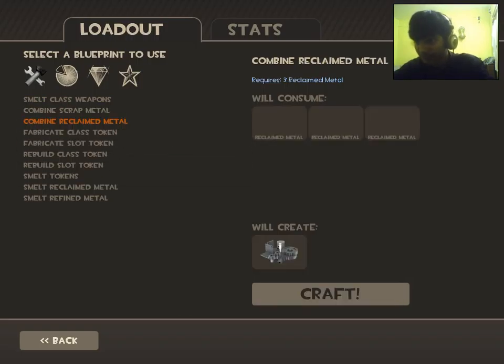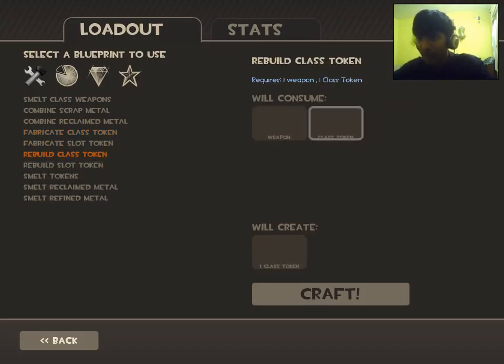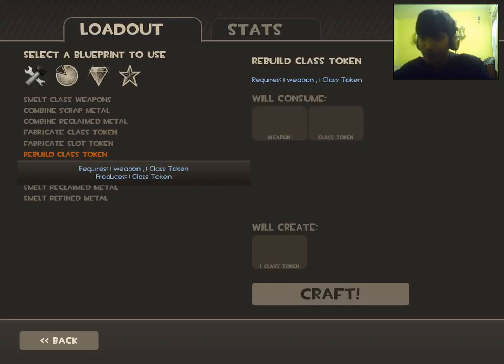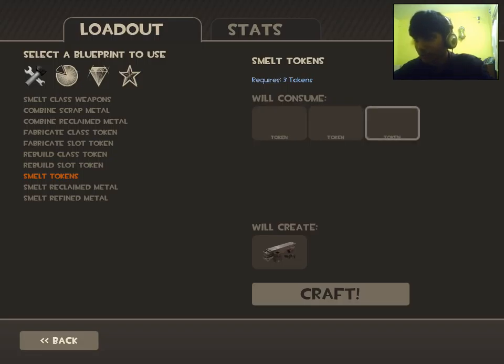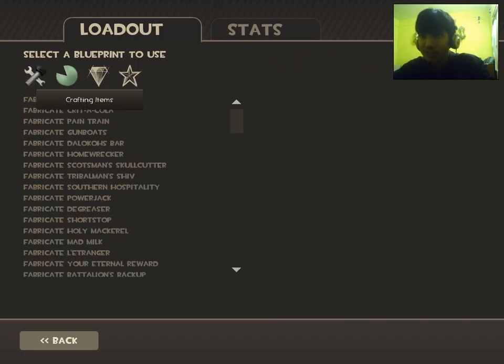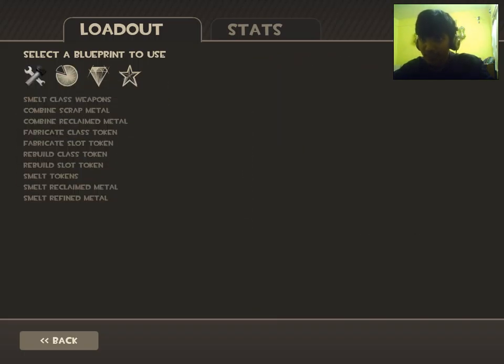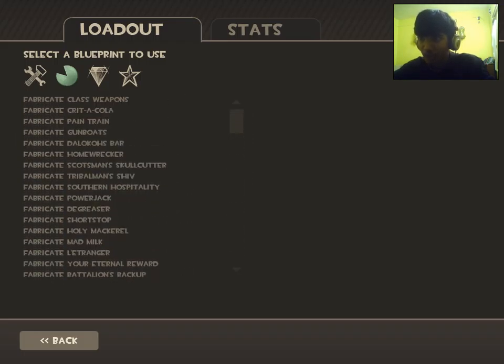There are also class tokens, slot tokens, and smelt tokens. You can rebuild your class tokens and slot tokens. There's also a reverse process — if you want to get back your scrap metal from your reclaimed metal, you can put it in the reverse slot to get the metal back.